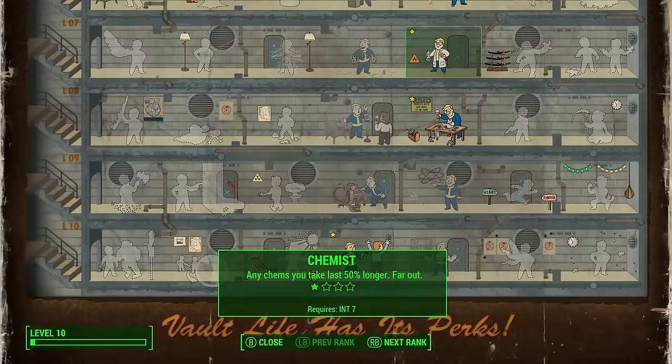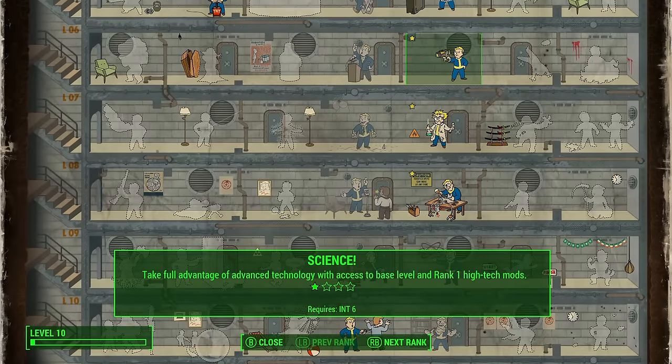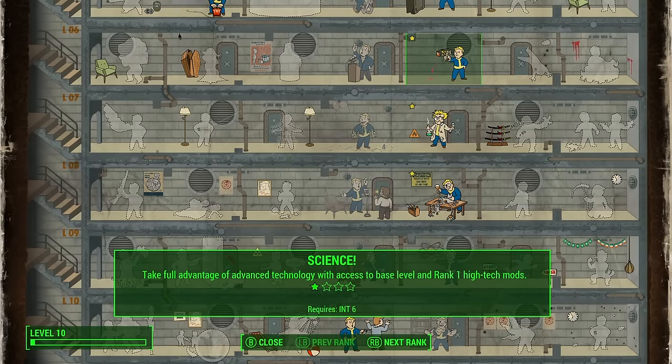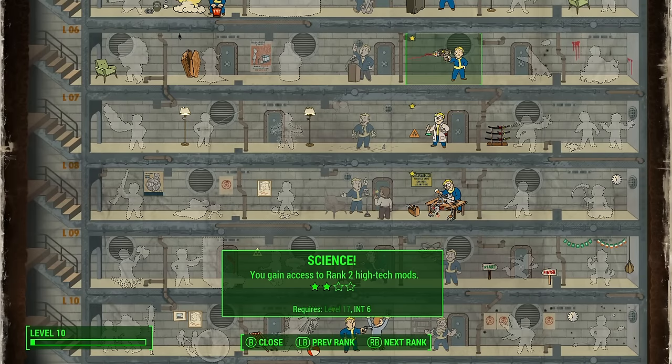Our last signature perk is Science. This incorporates into the chemistry bench — you need some Science to craft certain things there — so it works very nicely with the build. I also want to incorporate laser weapons to give this build an extra dynamic combat option. Science gives you that flexibility if you want to use laser weapons, and it helps with crafting at the chemistry bench.